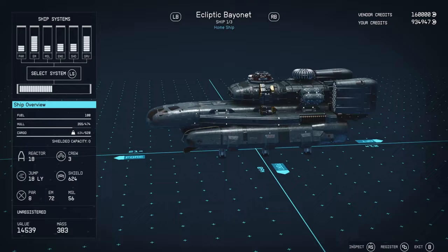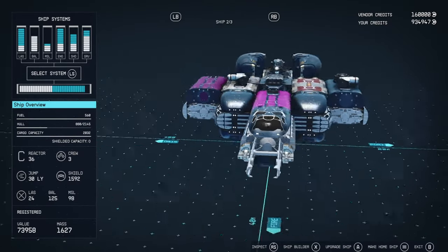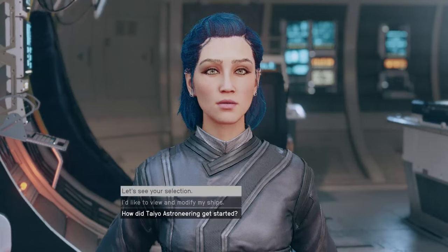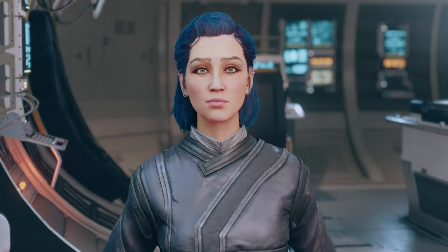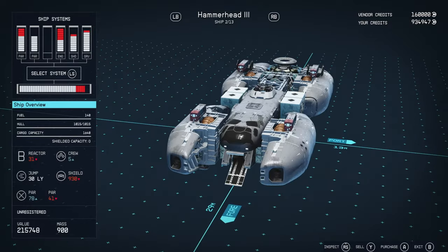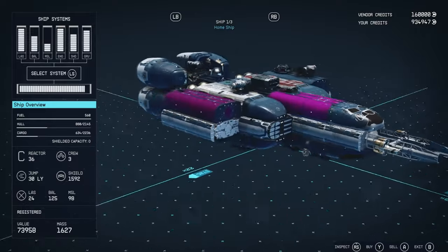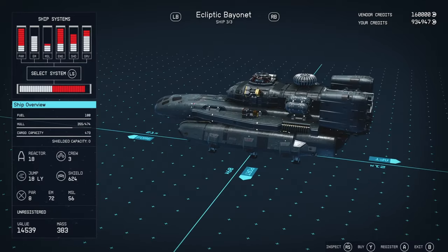Once you have got to the vendor, you want to make your home ship one that you have registered. So I'm going to make this ship my home ship. Then what we want to do is go back to the dialogue and go to the sell page. We've got the Frontier here, and in the sell area we have the Narwhal and the Ecliptic Bayonet.